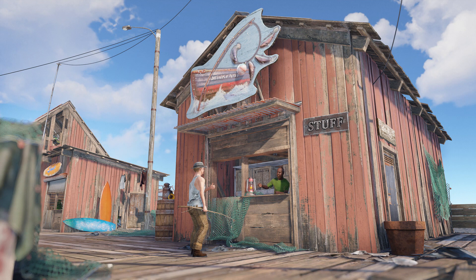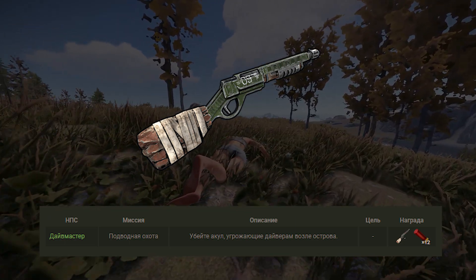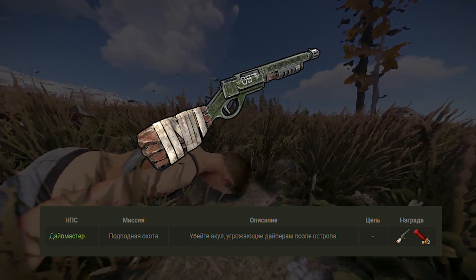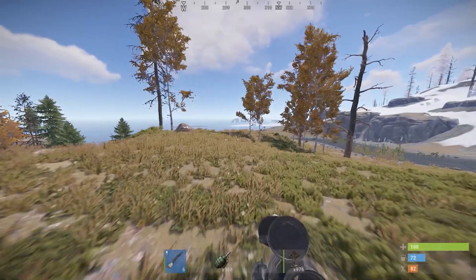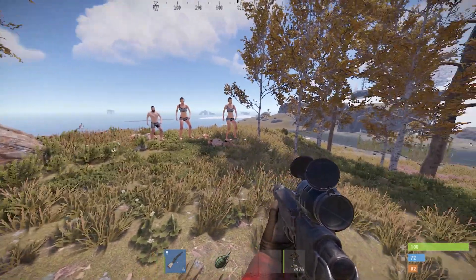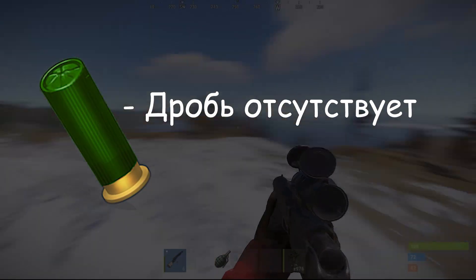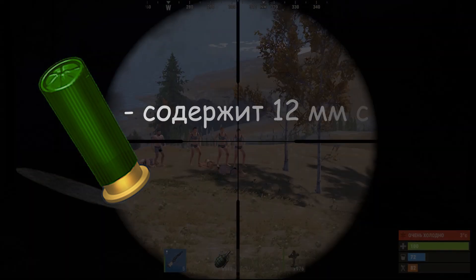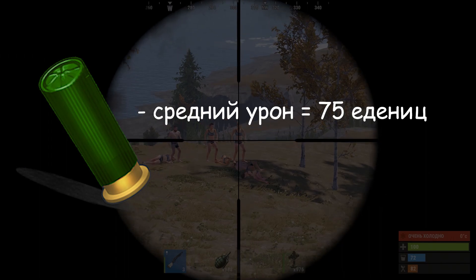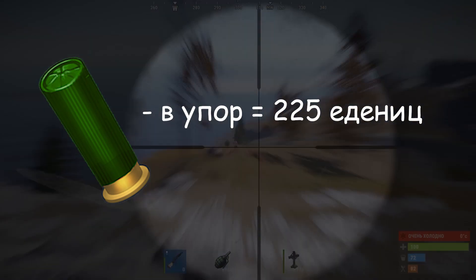Вам нужно будет подойти к дайвинг-мастеру и взять у него квест на убийство парочки акул. После чего вы выполняете задание и получаете свой заветный дробовик. Теперь перейдём к зелёным патронам. Пуля 12 калибра JL Slug отличается от картечи — красной пули — отсутствием дроби. Вместо неё патрон содержит 12 мм снаряд. Средний урон патрона составляет 75 единиц, но стрельба в упор наносит колоссальные 225 единиц урона.